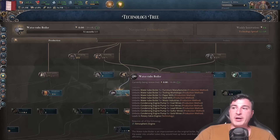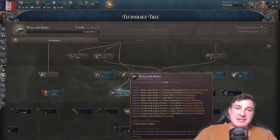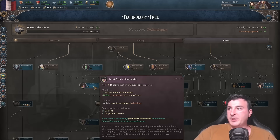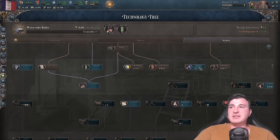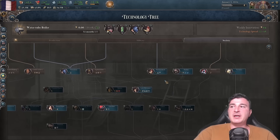I'm going to research Water 2 Boiler because we are an industrialized nation and we're going to continue to industrialize super fast. I'll queue up joint stock company to get a secondary company early in the campaign, as well as postal savings, nationalism, and pharmacy in this order.